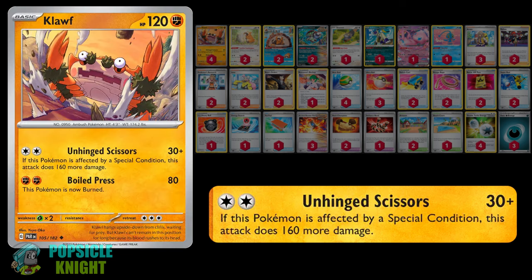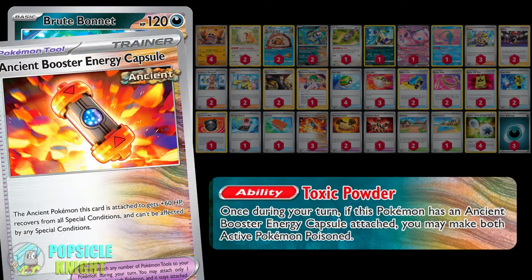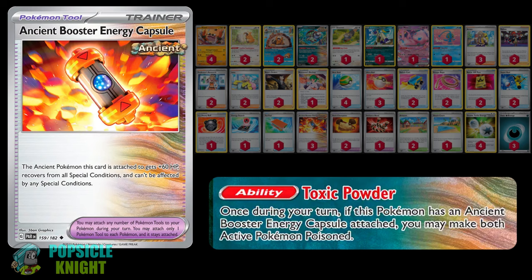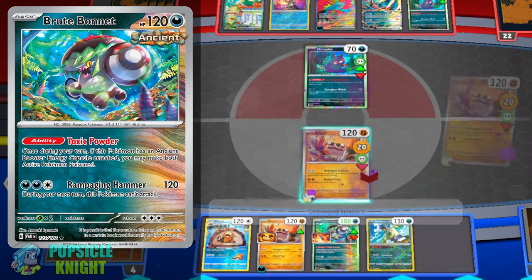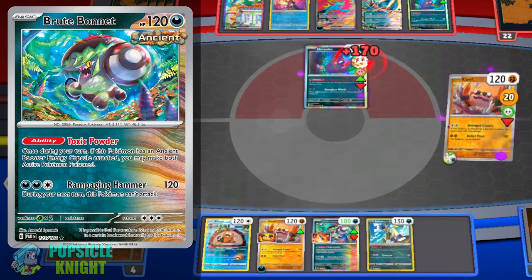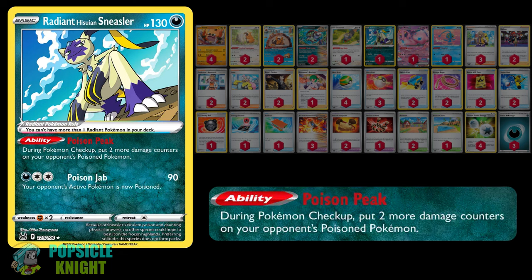There are a few ways to put a special condition on your own Pokemon, but today we'll be pairing Kloff with the ancient Pokemon Brute Bonnet. It has the ability Toxic Powder. If you have the Ancient Booster Energy Capsule attached to this Pokemon, you can poison the active Pokemon of both players. So now with Kloff poisoned, it can deal more damage. I also have Radiant Hisuian Sneasler — thanks to its ability Poison Peak, it increases the poison damage received by your opponent's active by 2, so they'll receive 30 damage between turns.